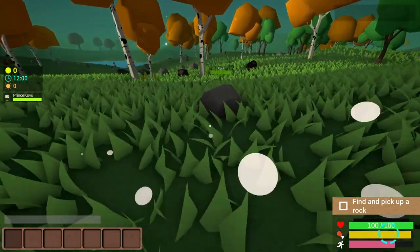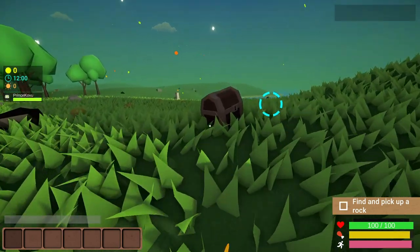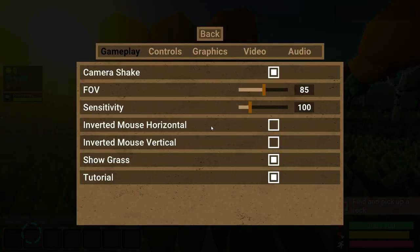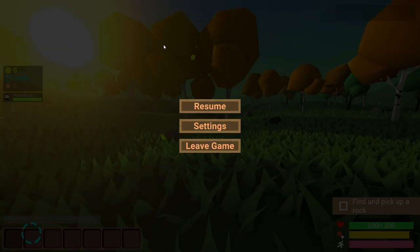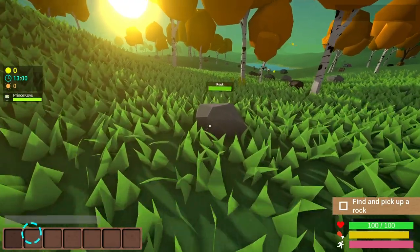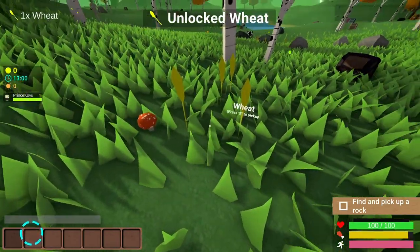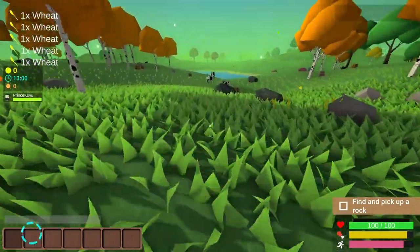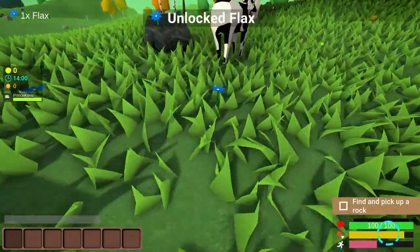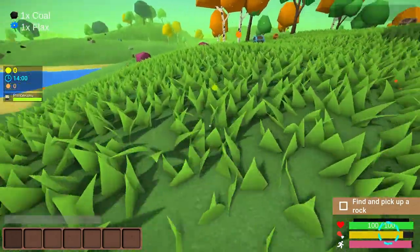Pick up a rock — that's coal. How do I pick up rocks? I have no idea how to do anything. Let me check settings and controls... how do I interact with things? E — yeah, that's what I was doing. I had to find one small enough for me to actually pick it up. There we go.